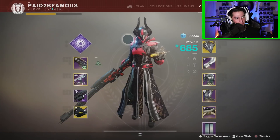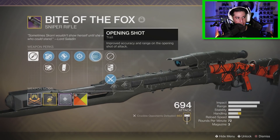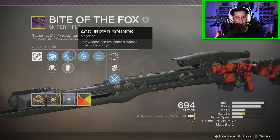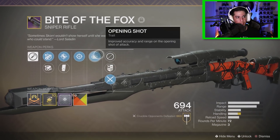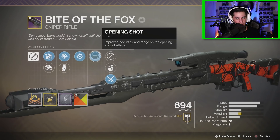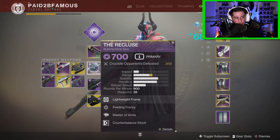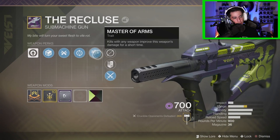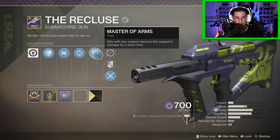For the weapons, my favorite sniper in the game right now is the Bite of the Fox. It has Opening Shot, Snapshot, Accurized or Extended Mag — I swap between the two depending on how I'm feeling — plus Chambered Compensator and Full Bore, fully masterworked for handling. Opening Shot is the perk to have on your sniper; it makes landing that first headshot really, really easy. Then we have the Recluse submachine gun that needs no introduction, but for those who don't know: the trait Master of Arms means kills with any weapon improve this weapon's damage for a short time — one of the best perks in the game, and this SMG is the only weapon that has it.